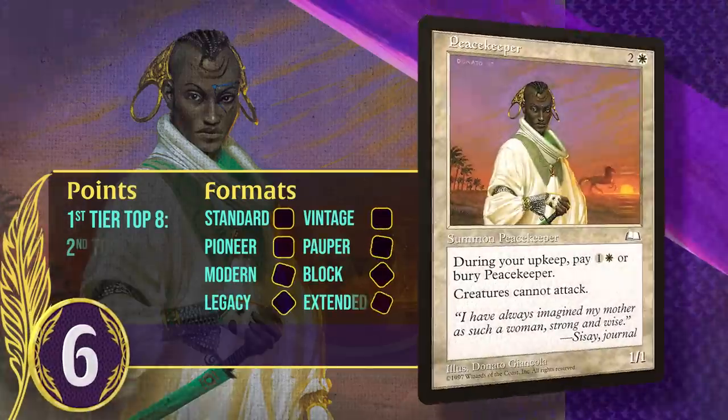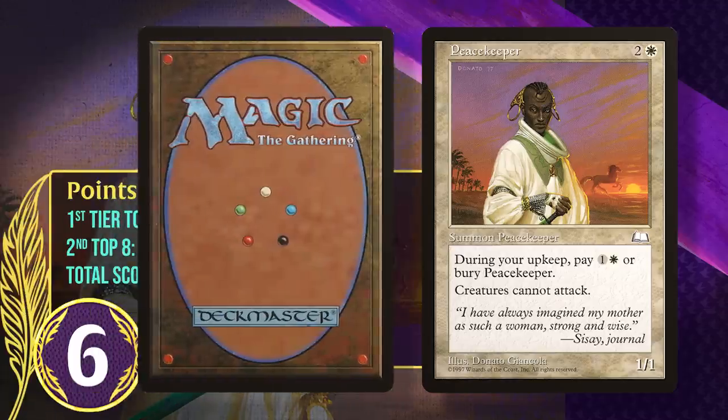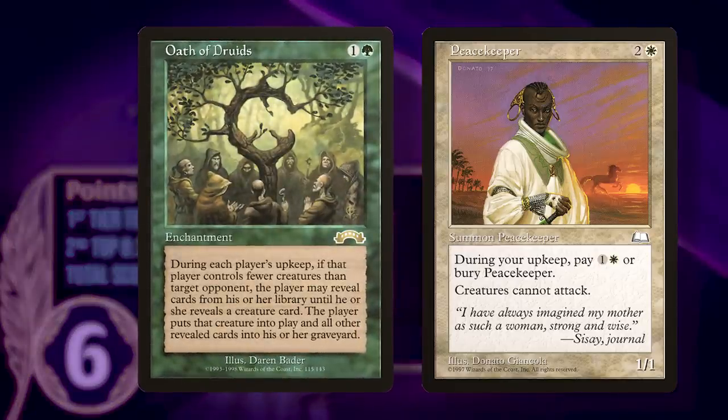At number 6, it's Peacekeeper. This 1/1 costs 2 generic and a white, and it makes it so creatures can't attack. To keep it around, you pay 1 generic and a white during your upkeep, or you sacrifice it. While it's in play, Peacekeeper does a really good job shutting down any deck trying to win by attacking. It gained points in Extended Oath of Druids decks, which could side it in against opponents for whom it was an automatic win.